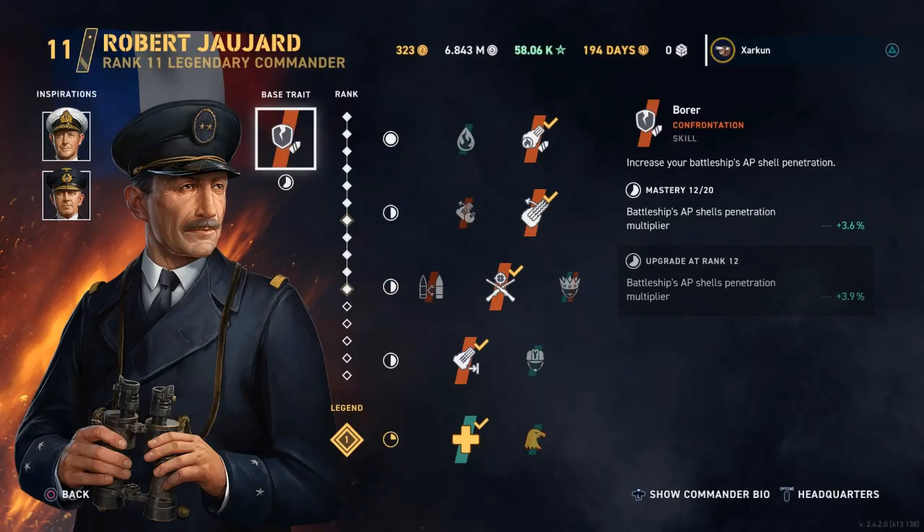Hello, I am Sarkoon. This is World of Warships Legends. On the screen here, you see my build for the level 11 Robert Chaujard. He is the commander that I will be using on the tier 6 French battleship Lyon.